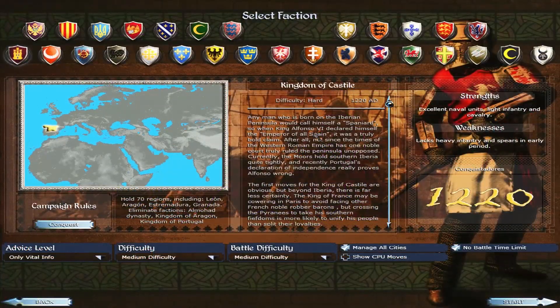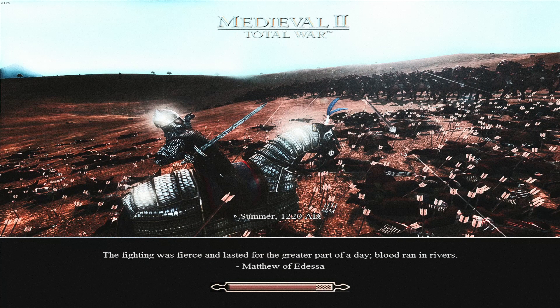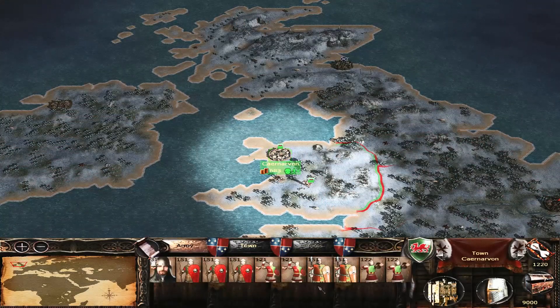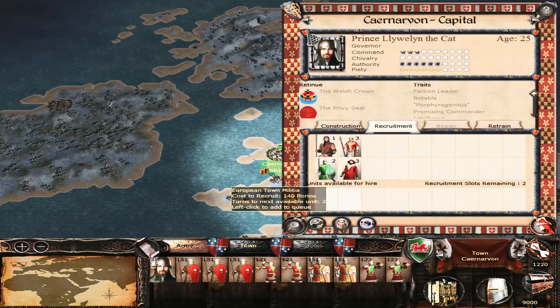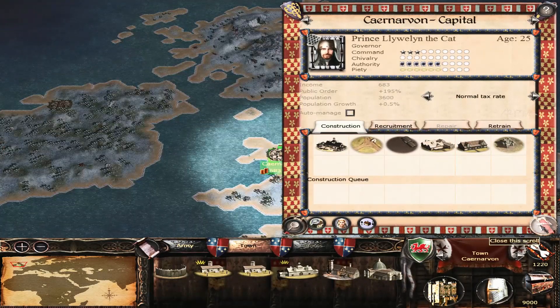We are now in the 1220 Crusade start date, and as you can see it shrinks the map a lot — but that allows for a lot more detail. Europe itself will be a lot more interesting, and the map still goes all the way into India so you can maybe try to recreate Alexander's empire. We'll play as the Welsh — I do have quite a few Welsh followers! The units we're about to see are going to be completely different, and the buildings have all been changed up as well.